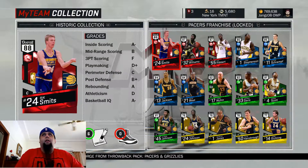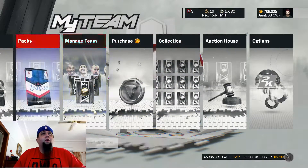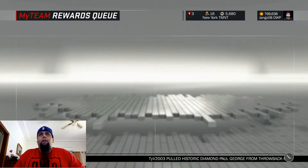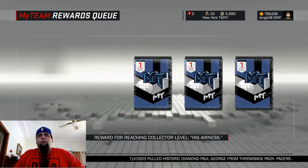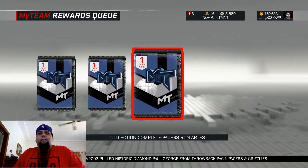That will be turned to a three. Now let's go open up them Rewards. Rewards queue right here. Who should we open up first? I don't know which one's which. Oh yeah, it's down the bottom — Durbo. So let's go.